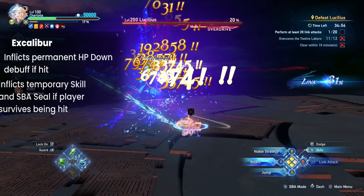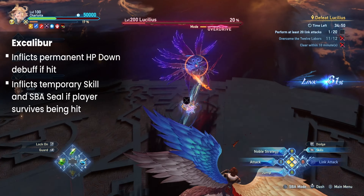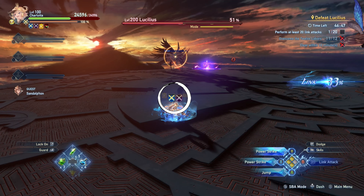The final new attack is basically Excalibur. Like the previous attack, getting hit by this will inflict a permanent HP down debuff. It also inflicts a temporary skill and SBA seal if the attack doesn't kill you.